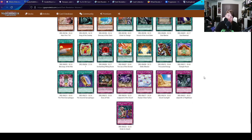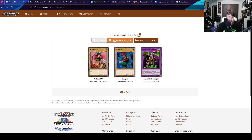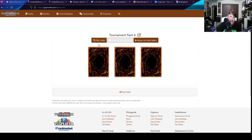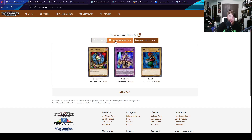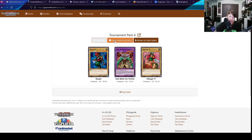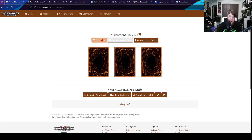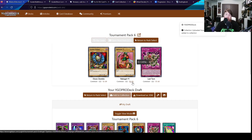Let's get to our pity packs and see how we can do. Five pity packs of Tournament Pack 6. Dark Balter is not a terrible pickup, I guess. That's about what I expected. Let's get to Dark Revelation 2.